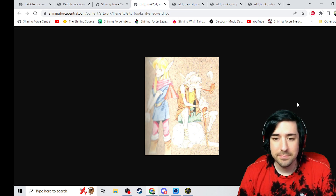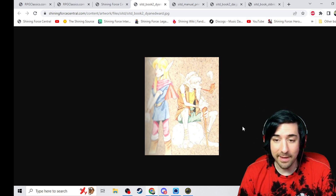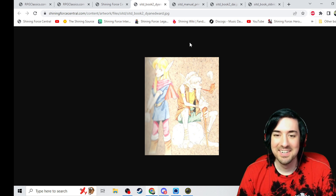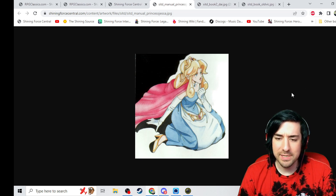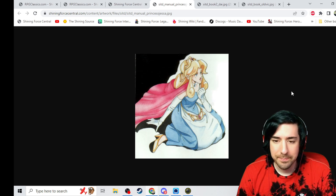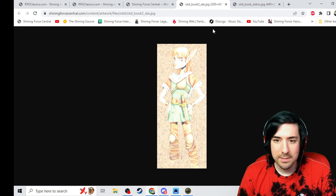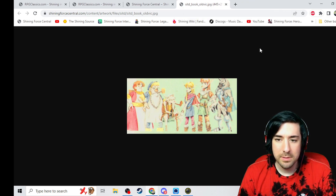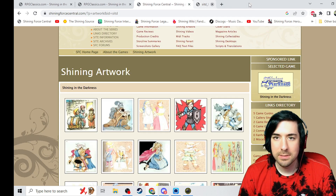A lot of games have lots of NPCs who are meaningless. Every one of these characters has a name and a backstory. We got Diane and Edward, who I will never forget again. Princess Jessa — that's really nice art of her. There's Dye, good art of him. Oh, there's all of them together with one of the wolfmen. Which is also interesting to me that there's wolfmen that use swords, because Zylo never does. That's an interesting untapped potential there.